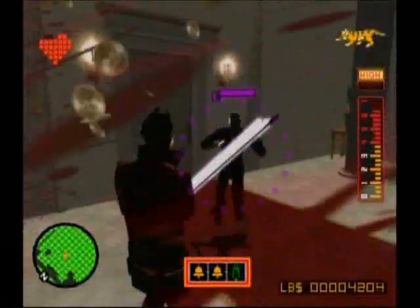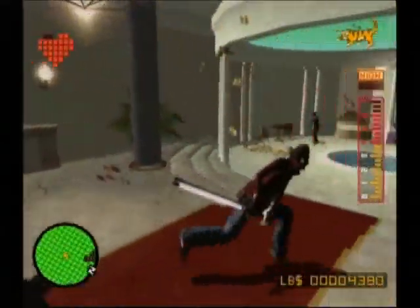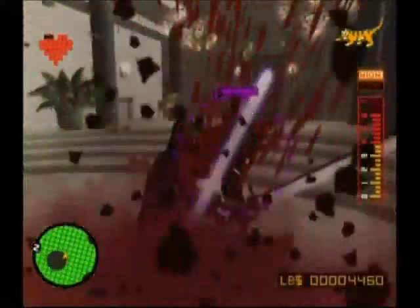Another good thing about the Dark Step is that it works for bosses as well, so it can make them go down quite easily. Now you know about both of these secret moves — pretty sweet, right?